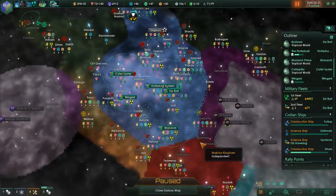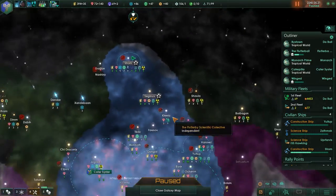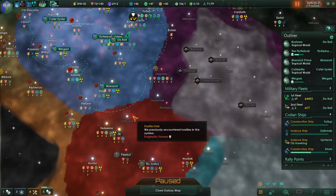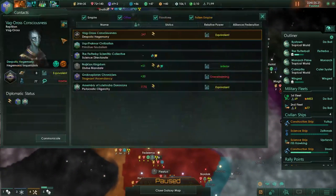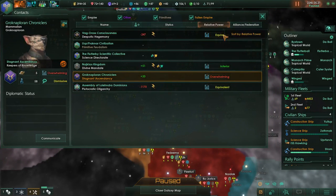Let's take a look at the universe in general. We did build a couple of frontier outposts to tap into some extra resources, and there is a fortress there which kicked our butt last game and really put us behind. Looking at the empires, we're equivalent to everyone except for these folks.